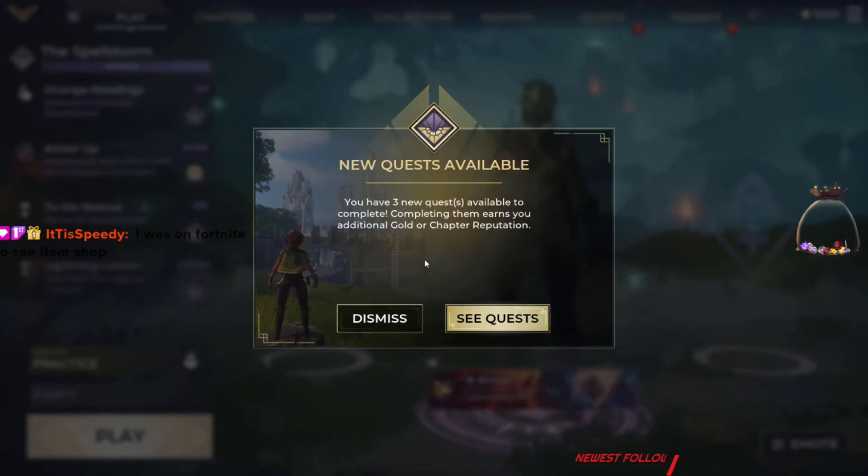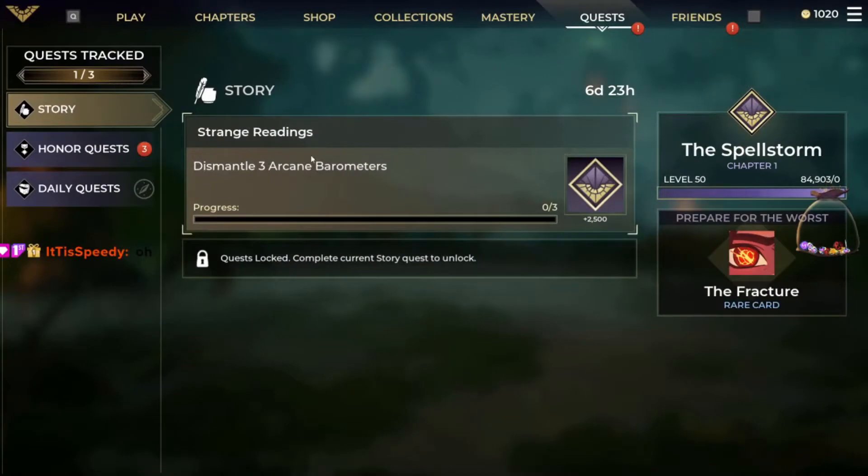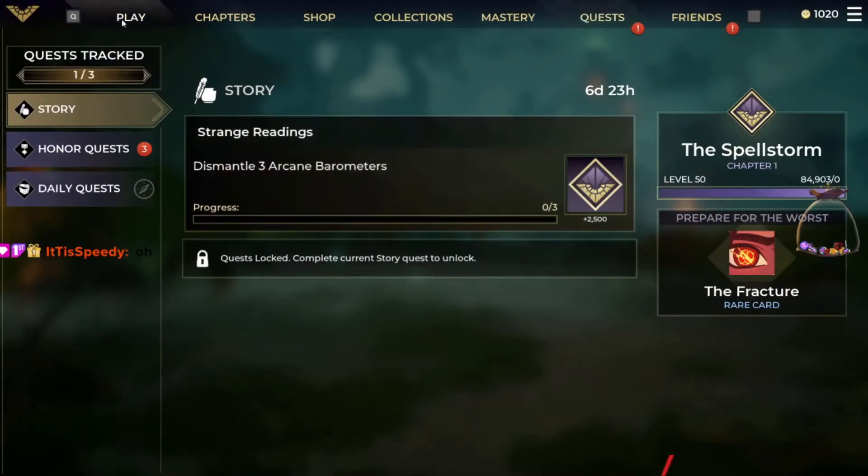Hey guys, it's Ren and today's Tuesday which means new story quest. The first story quest is going to be Strange Readings — dismantle three arcane barometers.